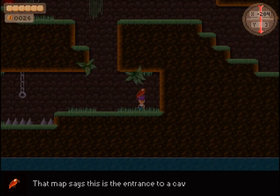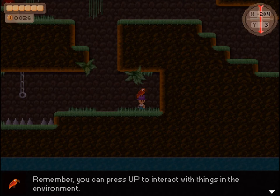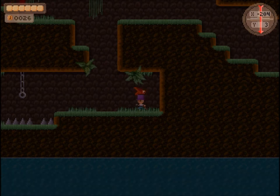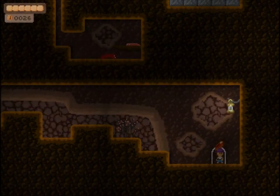That map says that this is the entrance to a cave. The sail must be somewhere inside. But I don't see an entrance at all. Remember, you can press up to interact with things in the environment. Try searching around for an entrance to this place. Well, apparently our awesome strength as a protagonist just enabled us the ability to bust through that solid wall of rock. Yay for us. Let's go inside.